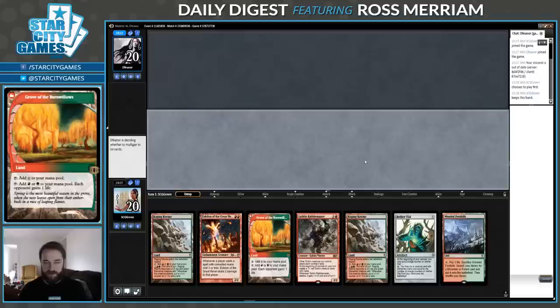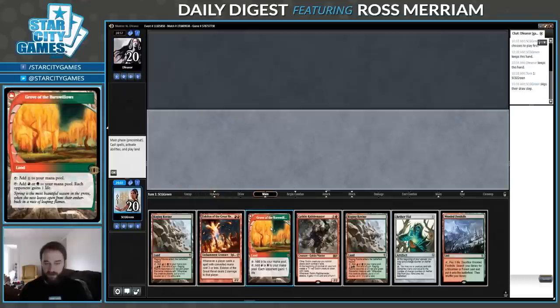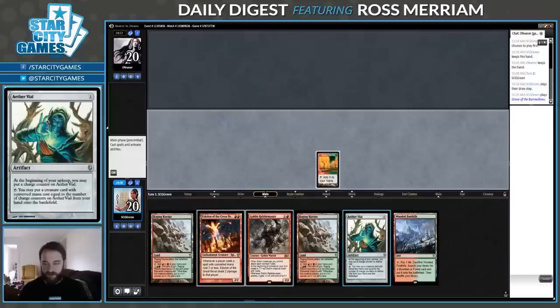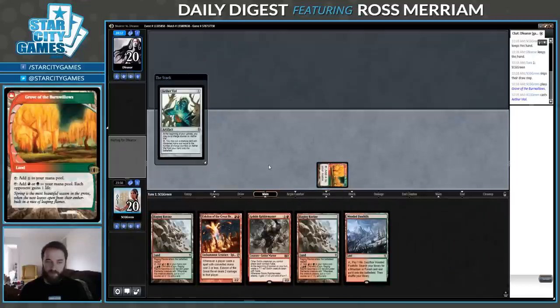If I was on the draw, it would be a little dicier because I could lose my Vile to an Inquisition or Thoughtseize, but I guess I might as well just get the Grove into play. I can tap it for mana and pass the turn.